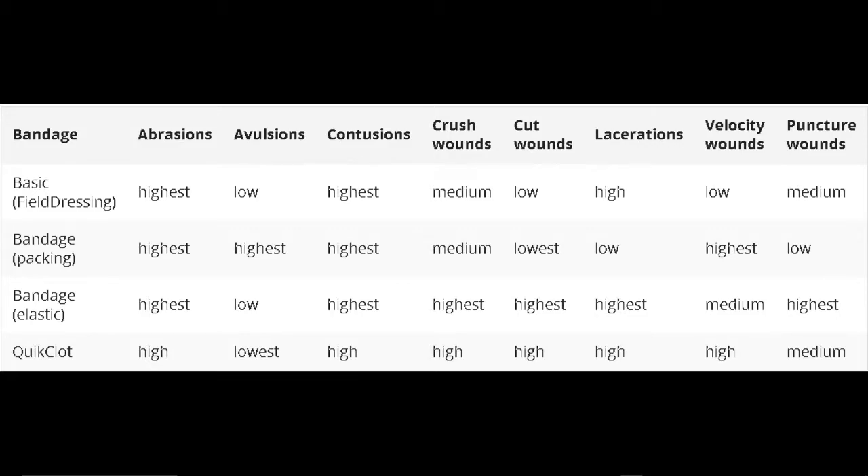Now when you have the mods set to advanced settings, bandage types will now matter. Before, it seemed that all bandages would bandage whatever — it's no longer the case. On this chart you can see the wound type along the top and the bandage type along the left side. For velocity wounds, for example, the best bandage to use would be the packing bandage — that'll take the fewest bandages to get it completely patched up. The basic field dressing would be the lowest, so it would take more field dressing bandages to stop the bleeding.